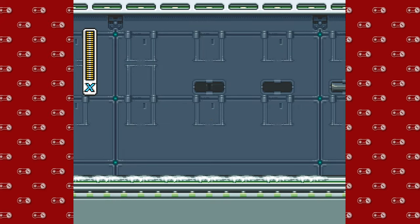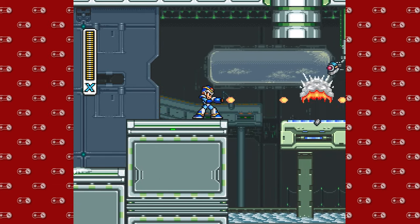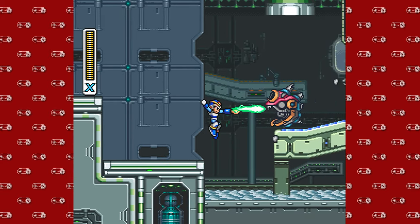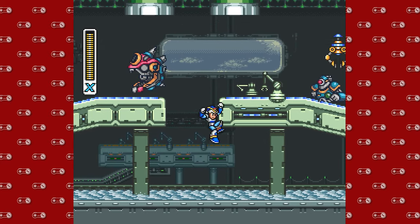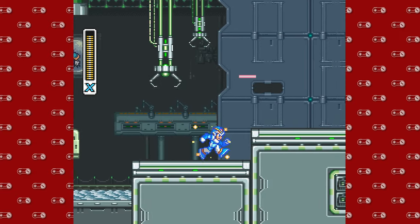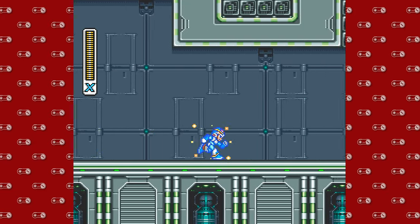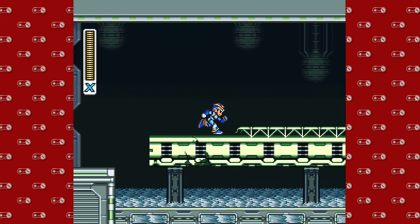This stage is interesting — it's not super complicated, but it's fun. And this stage in particular is a little different. Some of the stages do have aesthetic and potentially gimmick changes based on what order you do the Mavericks, which I think was kind of forward-thinking for the time. As you can see, the floor is kind of hardened over. That's because we fought Chill Penguin as our first Maverick. Had we done Flame Mammoth first, then the floor would be lava.